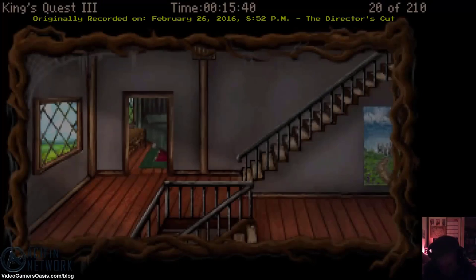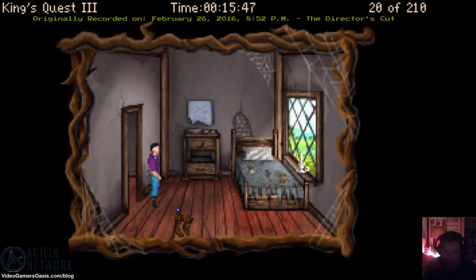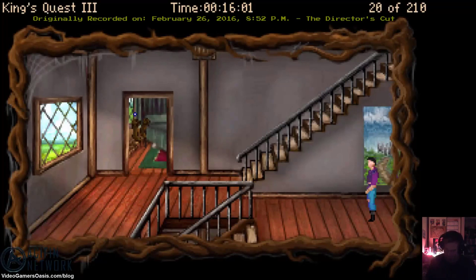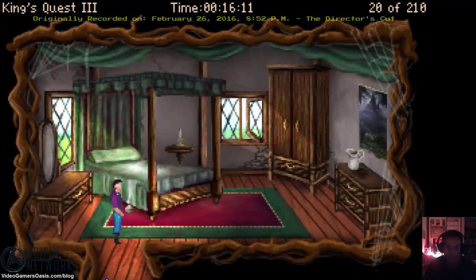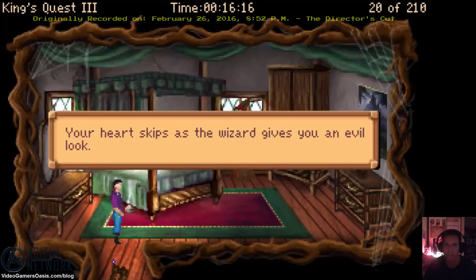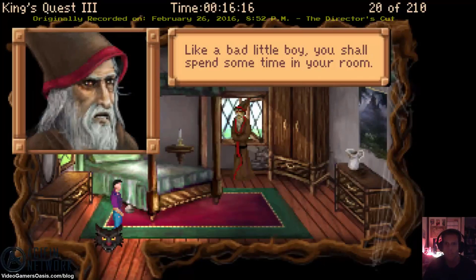Go out again, let's try again. I have to go to this bedroom — I'm at Anna's bedroom. Let's go outside again to see if the cat will be there. The wizard catches me: 'Your heart skips as the wizard confronts you — you know better than to enter my quarters without permission. Like a bad little boy, you shall spend some time in your room.'